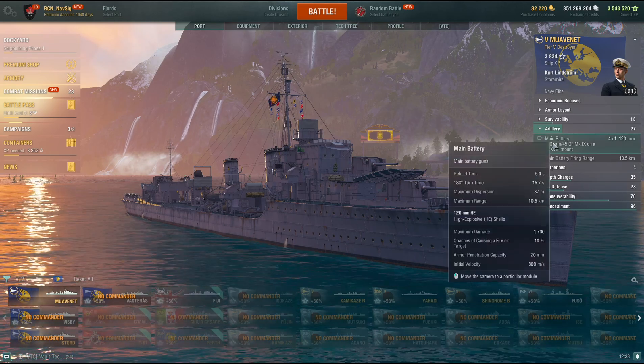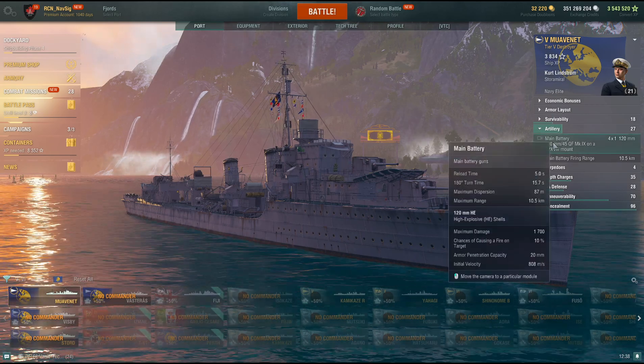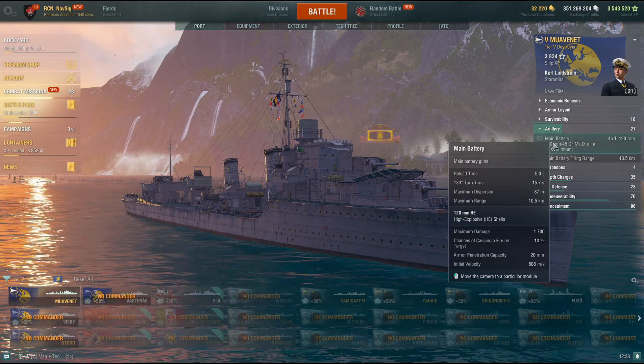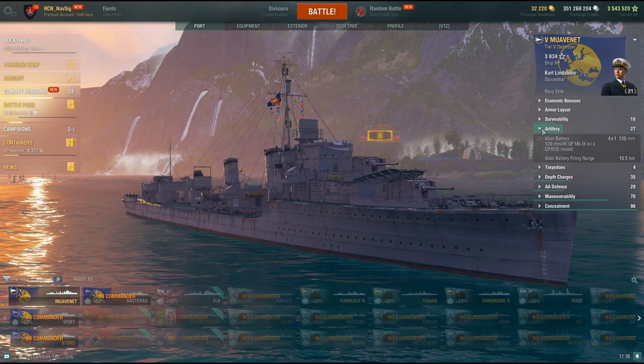Guns: 120mm, five second reload, 10.5km range, 20mm HE penetration with 10% fire chance. The only destroyer she can't pen is the Gearing — I think she's got 21 or 22mm on the side, so she's not going to see this ship anyway since that's five tiers up. Other than that she can penetrate destroyers — you don't need AP because HE owns.